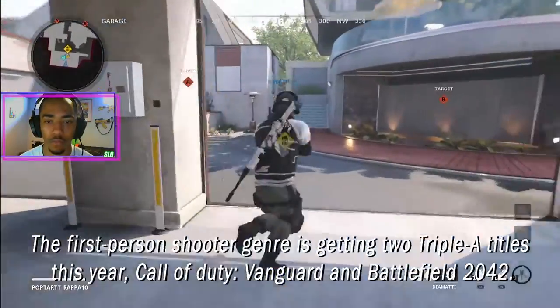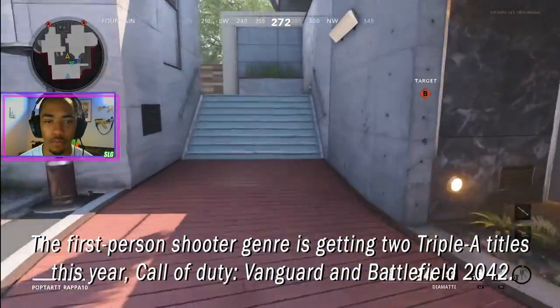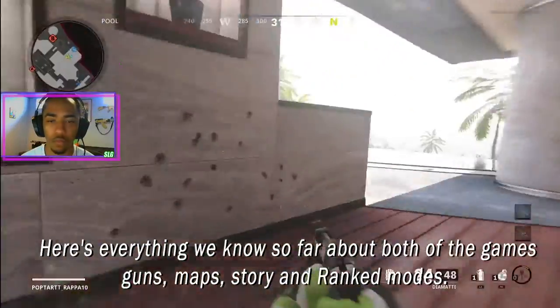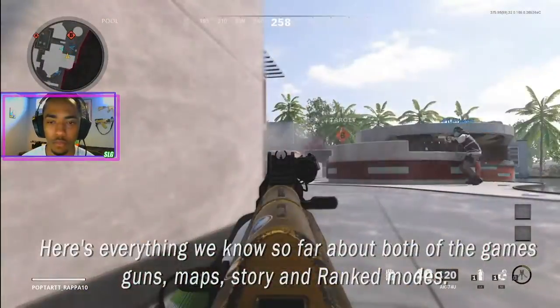The first person shooter genre is getting two AAA titles this year: Call of Duty Vanguard and Battlefield 2042. Here's everything we know so far about both games' guns, maps, story, and ranked modes.